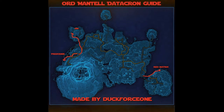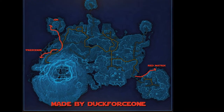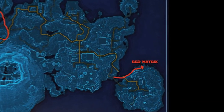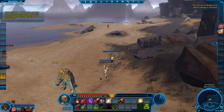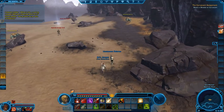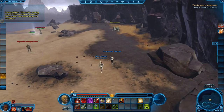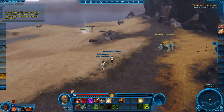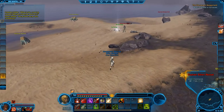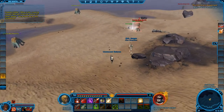First up, we'll take a look at how you get the red matrix shard. It's on one of the islands you get to in the middle of your main mission. You have to run across the water and up north along the beach, where you will encounter a few silver mobs and one gold mob. So be prepared for a bit of a fight.